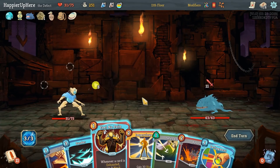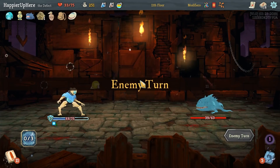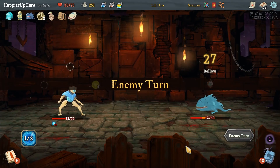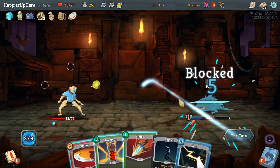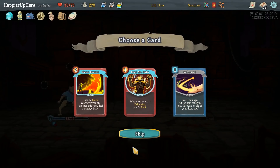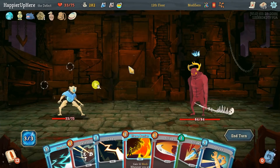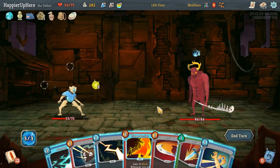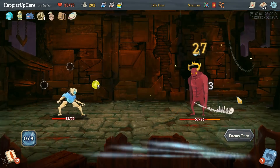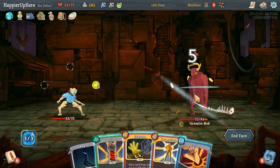Here we have 11 incoming — I'm thinking of just playing Impervious so we don't take any damage. Impervious and Defragment, that way we heal a little bit too. We're not getting attacked here — let's just do Hyper Beam. 10 incoming — FTL, Survivor the Regret out, then double Strike. Perfect! Flame Barrier probably for some defense — we're really lacking in the defense department. Gremlin Nob again. 24 damage versus 12 and getting another Zap out — let's just do Sunder.